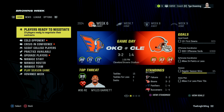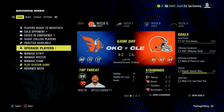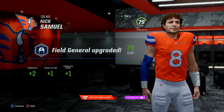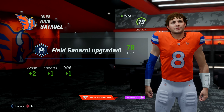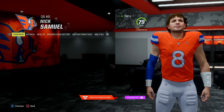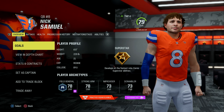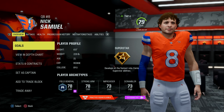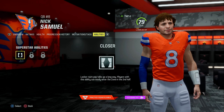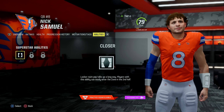Moving on to the next week, we get to take on the Cleveland Browns. But first we have some player upgrades following weekly training. That upgrade point goes to quarterback Nick Samuel, who gets plus 2 to awareness, 1 to throw accuracy mid, and 1 to throw accuracy short. We also now know his dev trait, which is going to be superstar. We knew it was at least a superstar because a previous episode upgrade gave him a new ability slot. Pretty much the only ability he has right now is Closer.